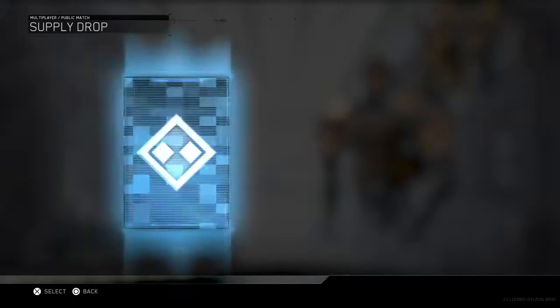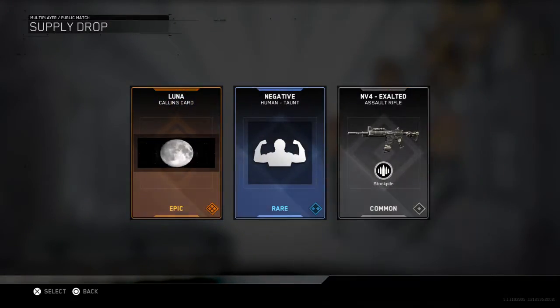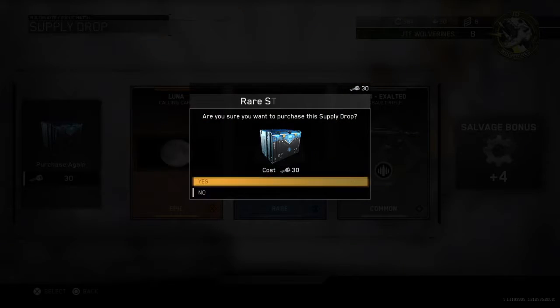Let's get a supply drop, a rare one. Oh! An assault rifle stockpile. Nice.